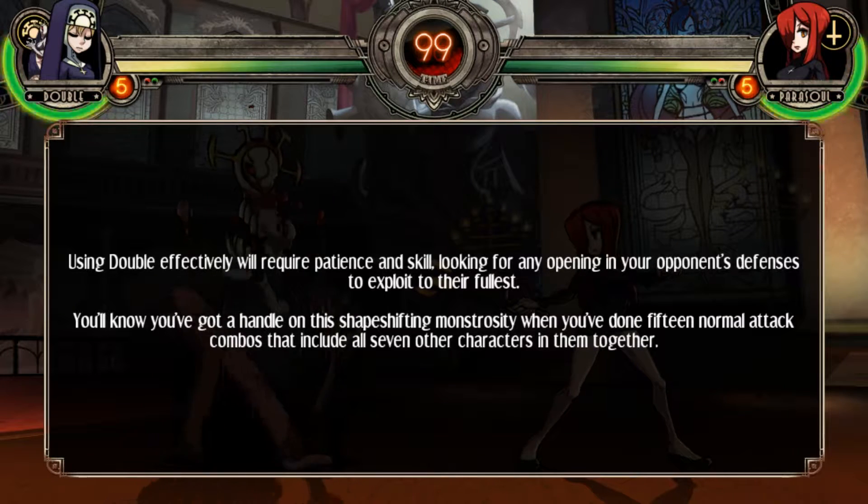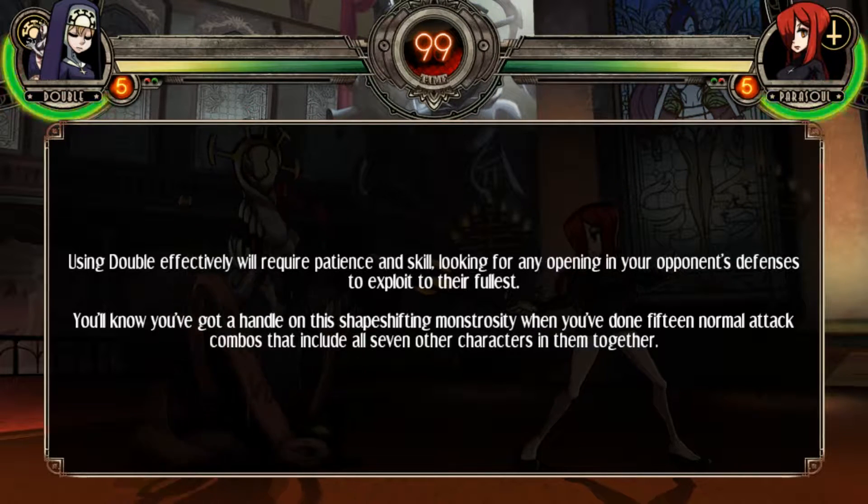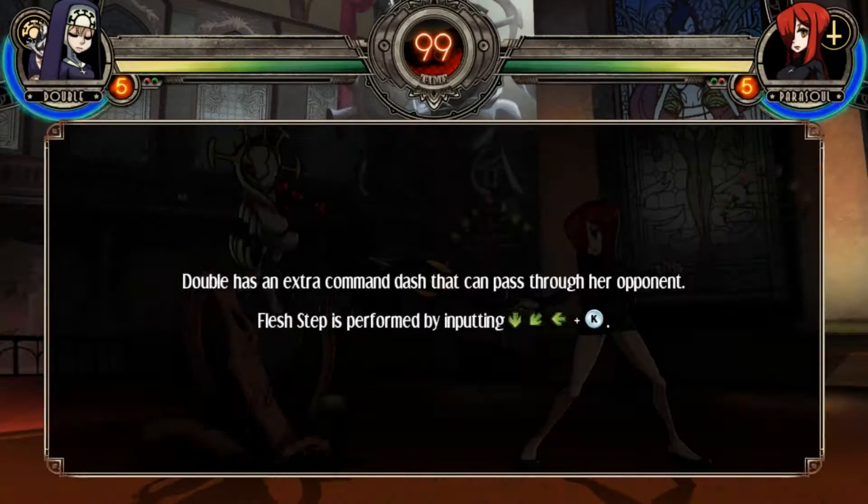Using Double effectively will require patience and skill, looking for any opening in your opponent's defenses to exploit — didn't they literally just say that? You'll know you've got a handle on this shape-shifting monstrosity when you've done 15 normal attack combos and include all 7 other characters in them together — god damn!